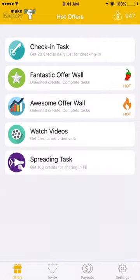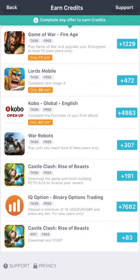If you want to earn more credits, you can go to the Fantastic Offer Wall. This is the place where you can download games and earn the credits shown on the right-hand side. For example, the first one is: play Game of War and upgrade your stronghold to level 10. This is for new users only, so if you haven't downloaded it and want to earn the 1,229 credits, you can go ahead and do that.